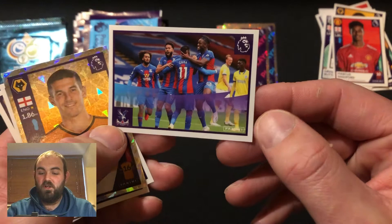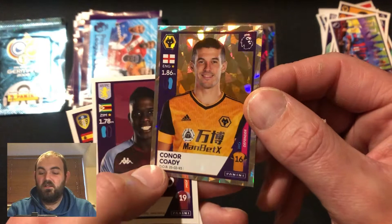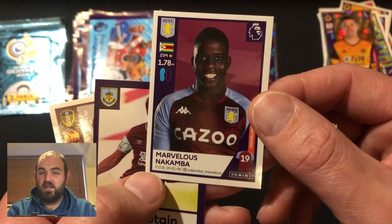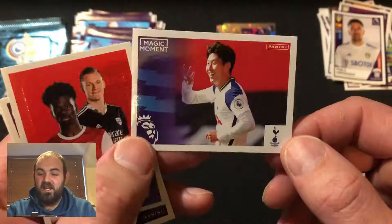There is an inaction shot there for Crystal Palace, and we have a Connor Cody there - and these are the captain ones, the shinies. Those are absolutely brilliant. Love the cracked ice effect on there again, and that one will go over there. Marvellous Nakamba I believe that is. Captain Ben Mee, and also a Pablo Hernandez there for Leeds.